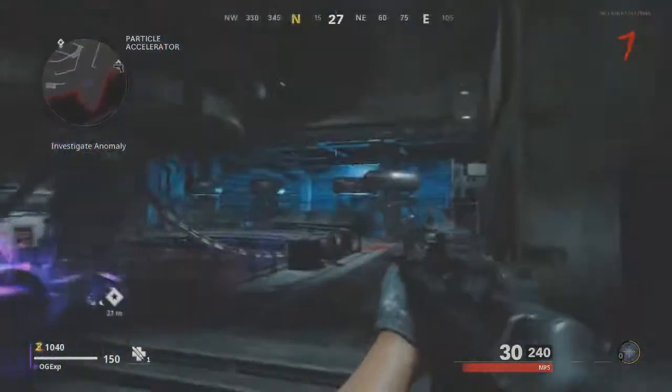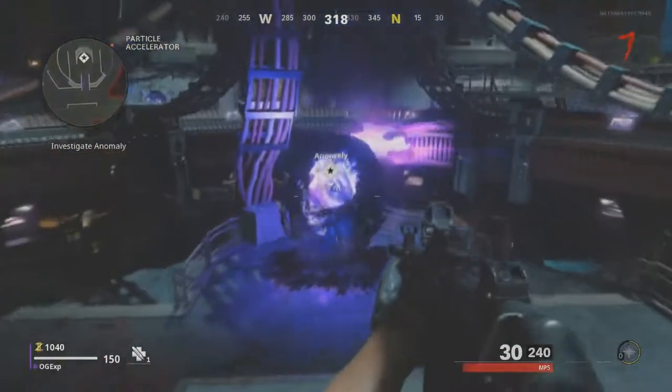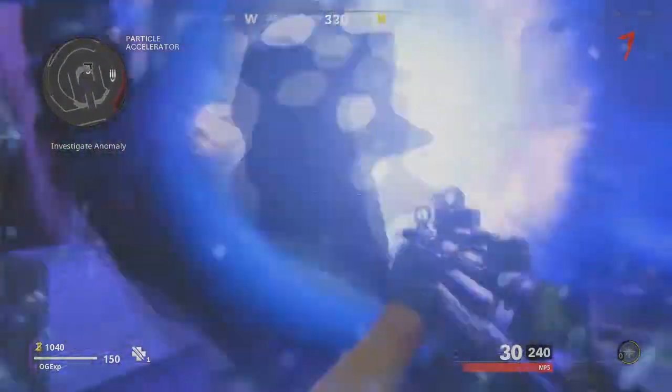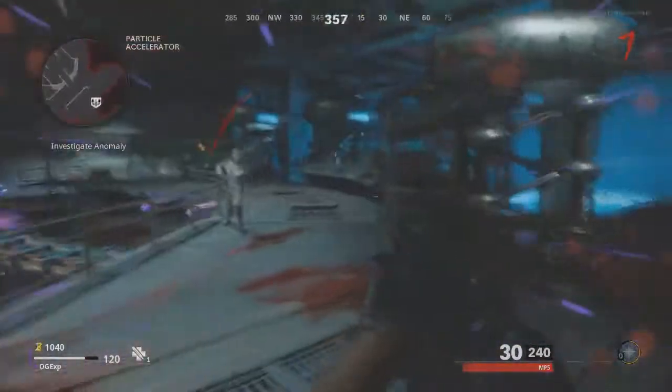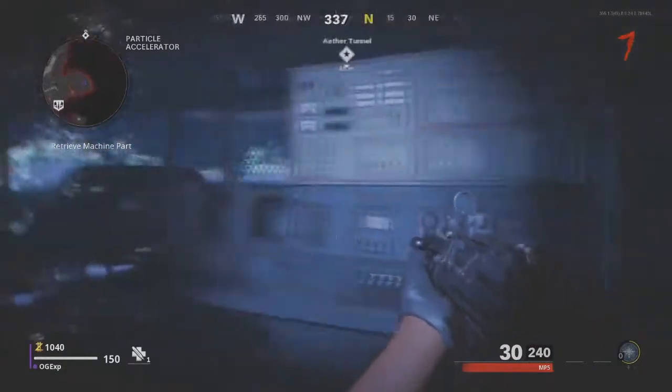Hey, what's going on guys, it's Gaz here and welcome back to a brand new video. In this video I'm going to be showing you the brand new jump scare within the map Die Maschine. In the background right now you're seeing a tutorial on how to turn on power and pack-a-punch, but that's not what we're here for today.